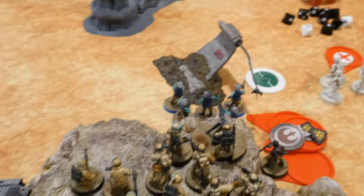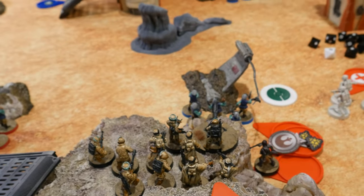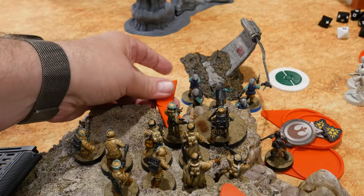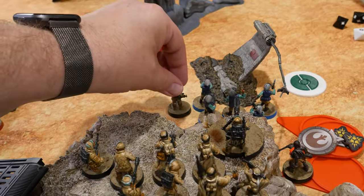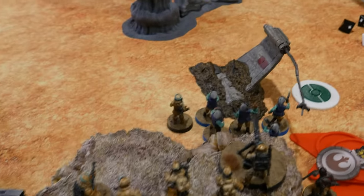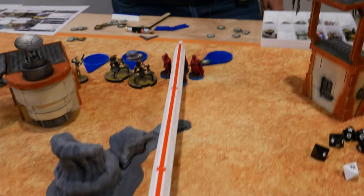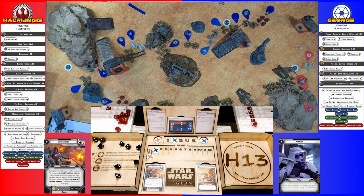I drew a core card. These Veterans' stationary position isn't doing anything for them, so they take a slow move down near the Fleet Troopers and then shoot at the Royal MagnaGuard — scoring five hits. After one dodge, four dice come in and the Veterans remove a model from the Royal MagnaGuard.